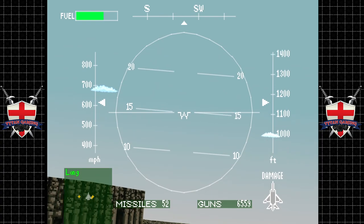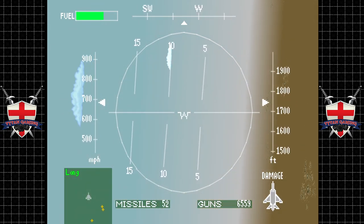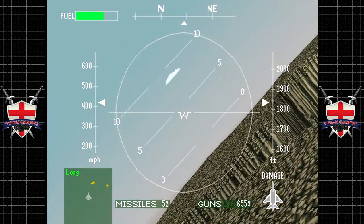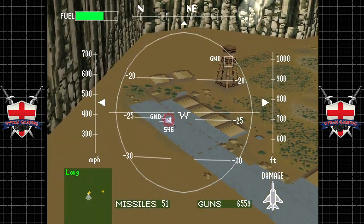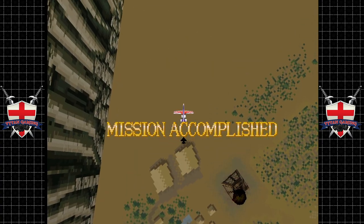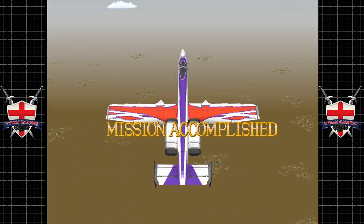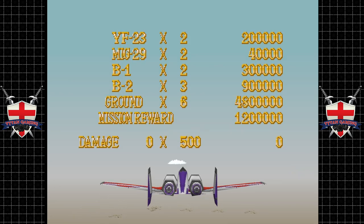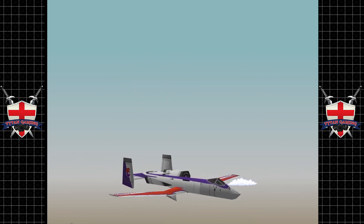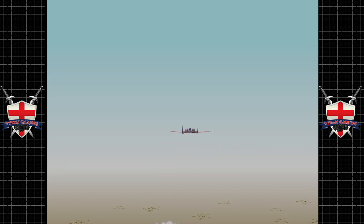Fun fact: the Harrier can do a similar thing with its control nozzles — they can be used to thrust-vector the aircraft, which meant back in the Falklands they were so much more maneuverable. They weren't as fast as some of the enemy planes, but they were incredibly maneuverable. Also, ten Harriers were lost in the Falklands War but none of them were actually shot down — they were lost due to damage, surface ships being hit, and so on. So the Sea Harrier certainly proved its worth.